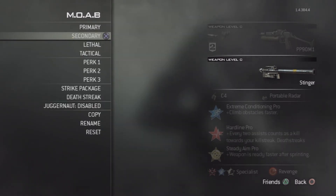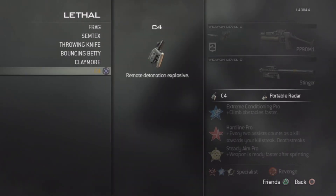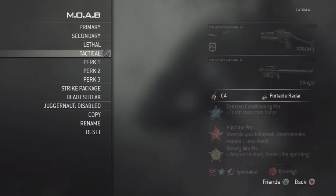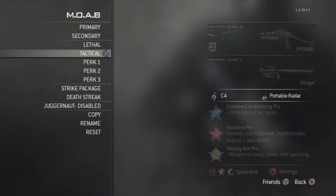After that, you want to have C4, so if anyone's behind cover you can just chuck it over, and if you see them pop out you can double tap Square, or X on Xbox. The other slot you want is Portable Radar, because that's really good if you want to control an area. If anyone runs in and they don't have Assassin, you can easily pick them off — sit the corner, wait for them to come around, pick them off, and keep going throughout your game. That is a really good tactical play.